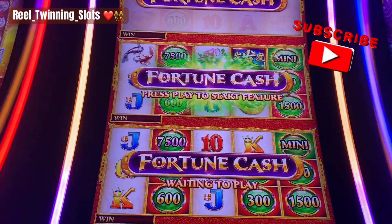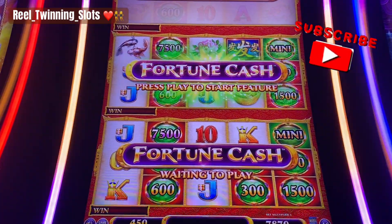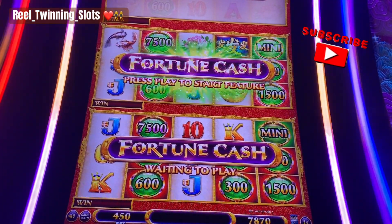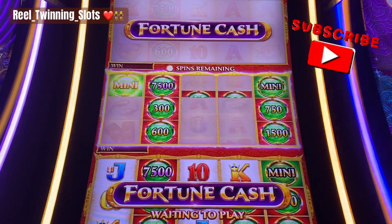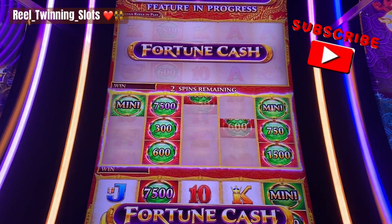Thank God! So we got both of those reels. It looks like we have mini — mini is $15. We have several $75 on each screen, so I think we get to do one screen at a time. So that's good. Mini, $15 on that.